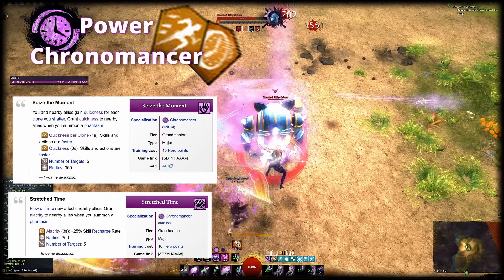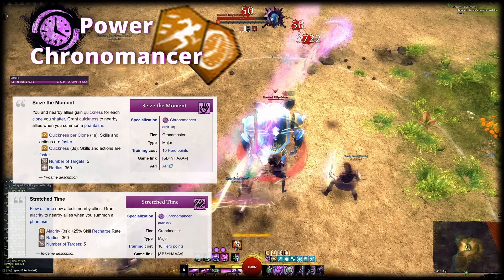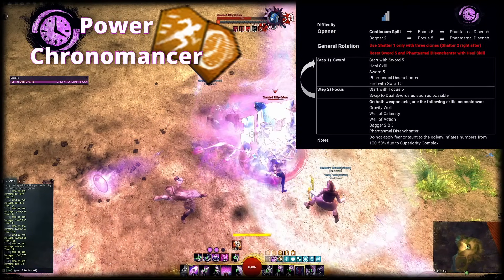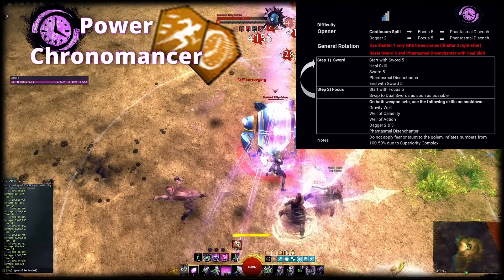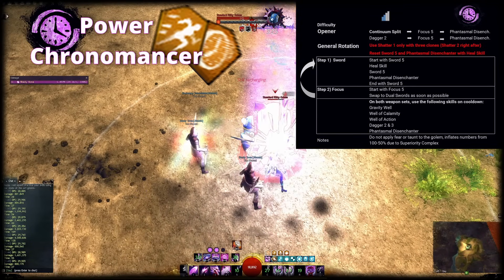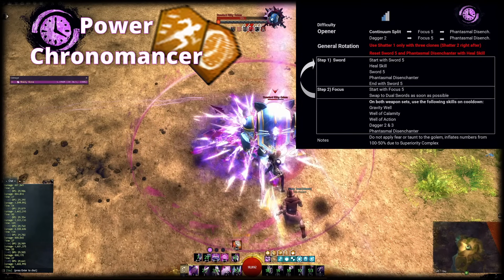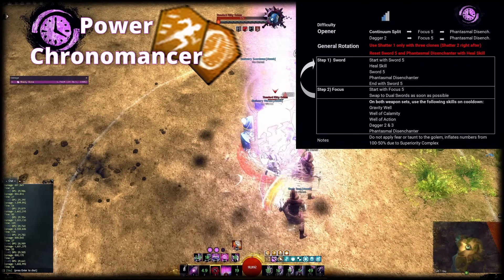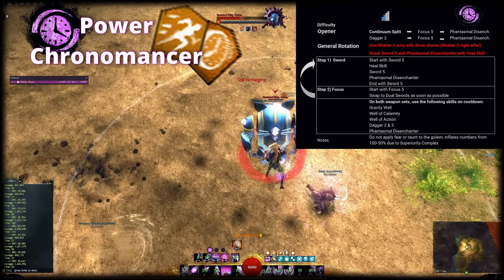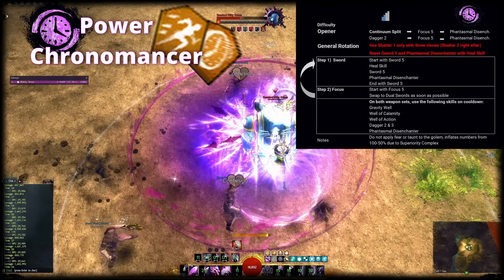How do we supply Quickness or Alacrity? By creating Phantasms and using Shatter Skills — in the rotation we're doing both naturally without thinking about it. The general idea is to anchor the rotation on Sword 5, Focus 5 and Phantasmal Disenchanter while using Shatter 1 on cooldown. Start on Focus, use Continuum Split and then Focus 5 and Phantasmal Disenchanter. Continuum Split will then trigger afterwards, resetting the two Phantasms. Cast them again to apply the boons again, then swap to Sword. Use Sword 5 and then reset all Phantasms with your heal skill. Use Sword 5 and Phantasmal Disenchanter again, and stay on Sword until you've used another Sword 5. On Focus, always start with Focus 5. Use Dagger 2 and 3, your Utilities and Shatter 1 on cooldown.